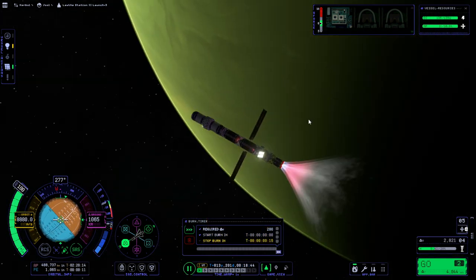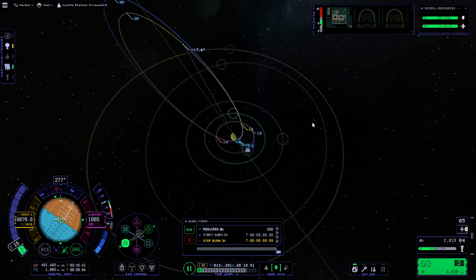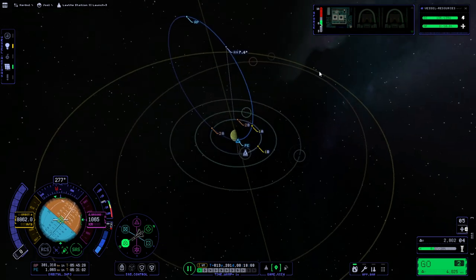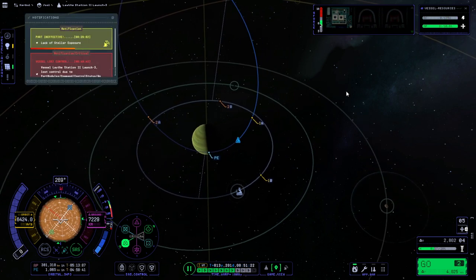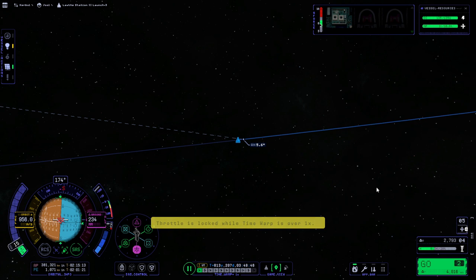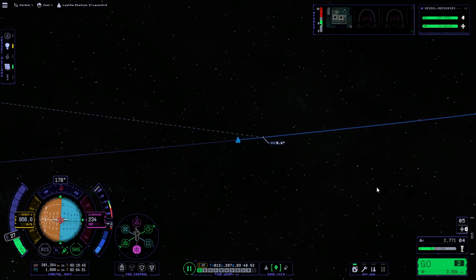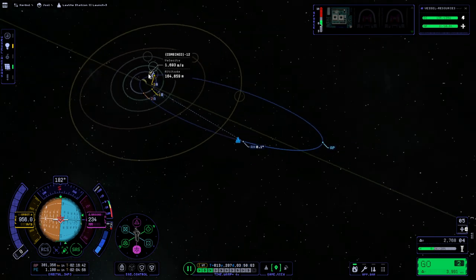Okay, we've captured. Let me just see where we're at - maybe just a little bit more for timing's sake. All right, let's get rid of this. At the ascending node we'll correct the inclination. This one has less delta-v than the other mission. Okay, inclination correction - 0.1 degrees is good. Then over to apoapsis - I'm not even going to plot them out, I'm just going to do them. Boost up to Lathe orbit here.